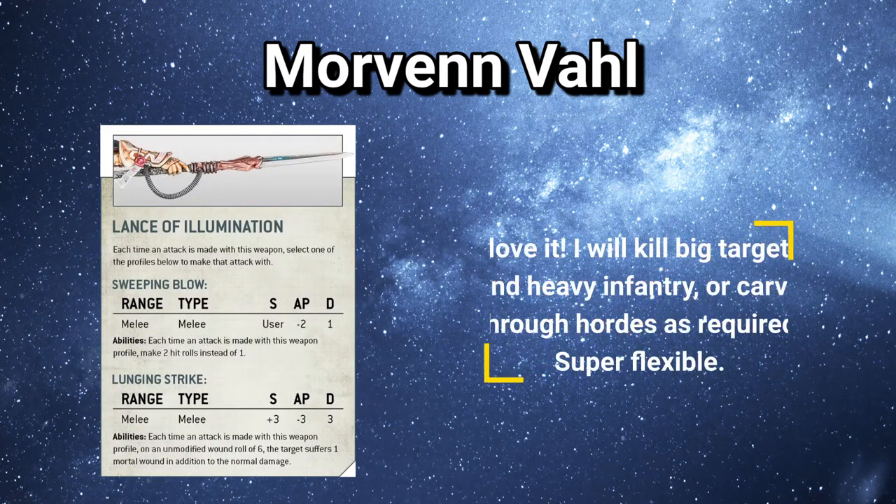The Lance of Illumination has two different modes: Horde Killing and Big Killing. The Horde Killing melee profile essentially doubles the amount of attacks, so she goes up to 10 attacks. Weapon Skill 2+, so she's going to be hitting with most of those. It's Strength of the User, which is 5, and it's minus 2 AP — good for killing Horde units.